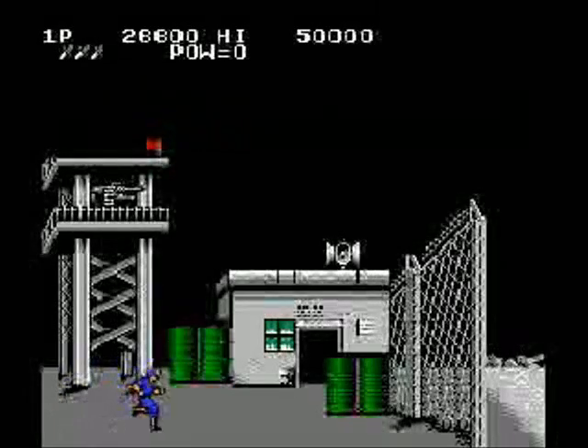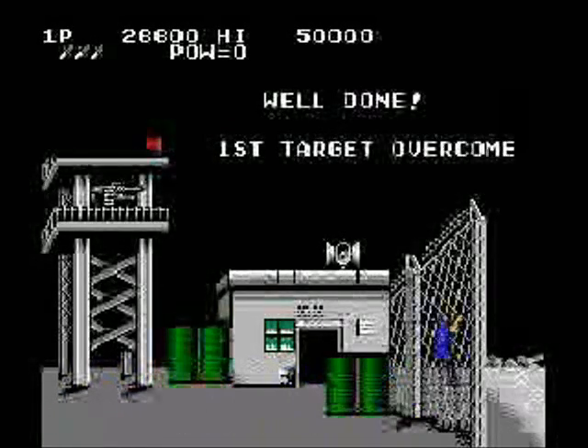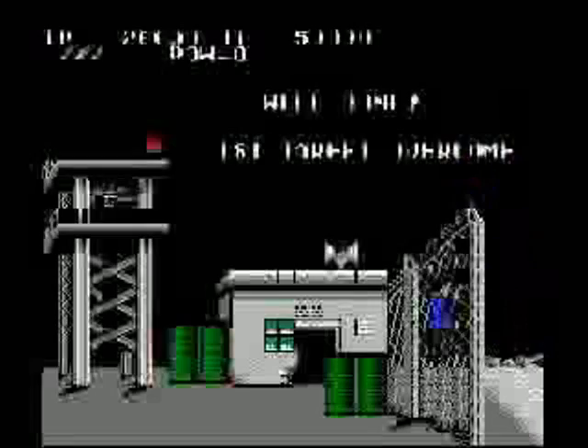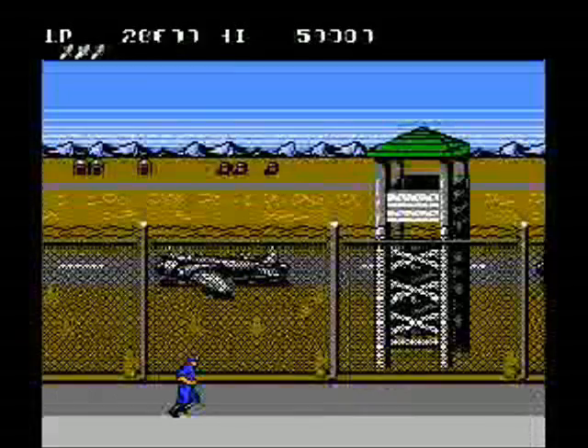Between every level you get a little cutscene showing your character climbing a fence to get to the next target. Now, I know this guy is badass because he's killing hundreds of people — many of them armed — with just a knife, so he's got some balls. But he's a freaking retard. Why doesn't he just walk around the fence? It's wide open. Does he really need to climb and leap over the barbed wire?